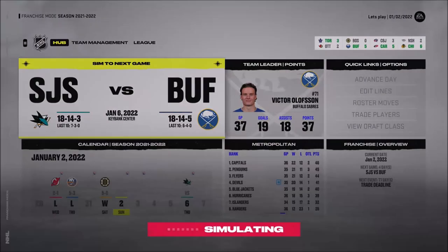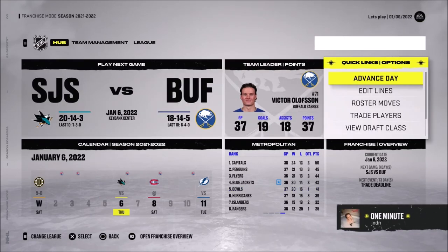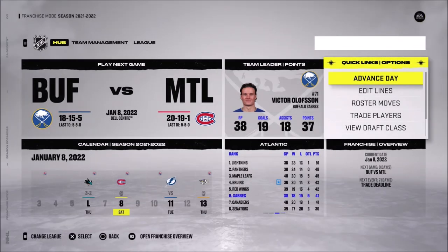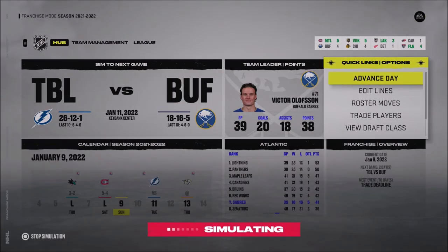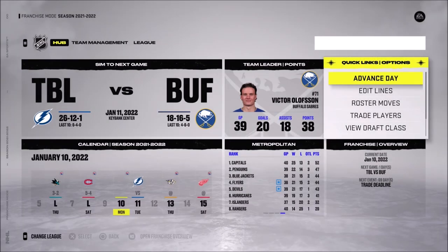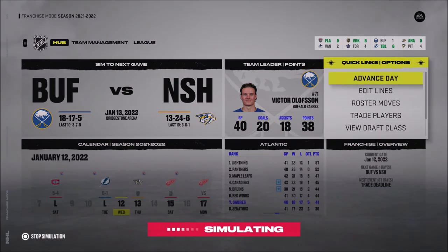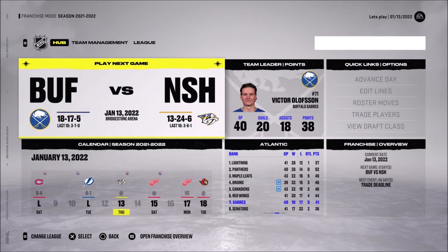A five-nothing win against the Boston Bruins — we're doing well against them. But there's a team we do have to worry about: the Sharks keep winning against us, and Montreal too, which is really frustrating because we're in the same division. The last game of the simulation was a regulation loss against Tampa Bay Lightning. We went from being third in our division to second last — a record of three and seven. That's very bad.